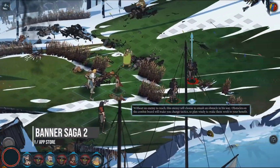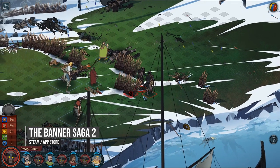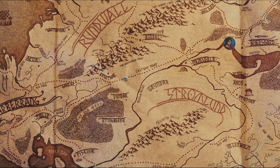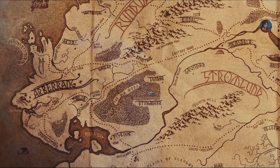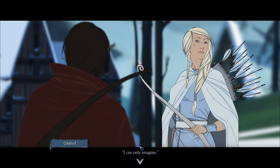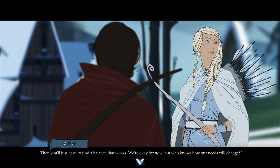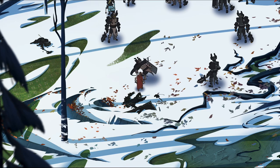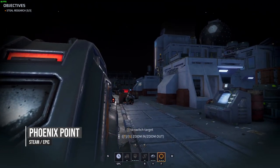The Banner Saga 2 is part of a trilogy of turn-based strategy tactics games which have all been released on Mac OS and run beautifully on the M1 Mac. The game takes place in a fictional world inspired by Norse mythology, telling the story of the player's caravan as they combat a warlike race named the Dredge. It features an interactive story with dialogue choices that change depending on player decisions and affect the tactical combat. This is one of the most interesting strategy games for the M1 Mac, with a beautiful unique art style and deep gameplay and story.